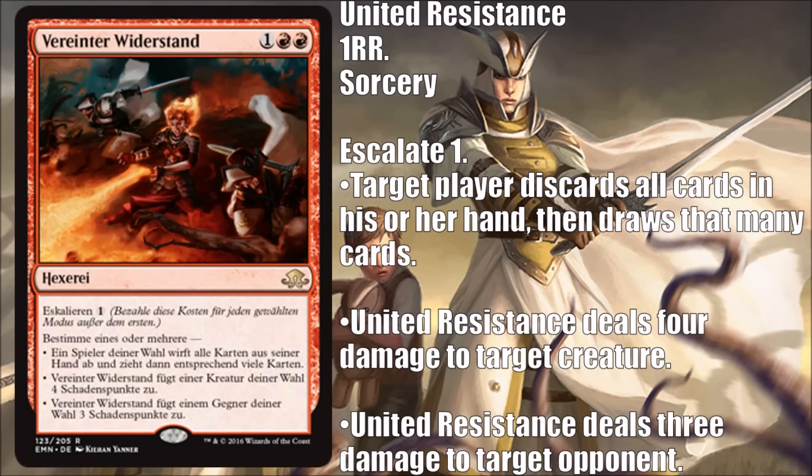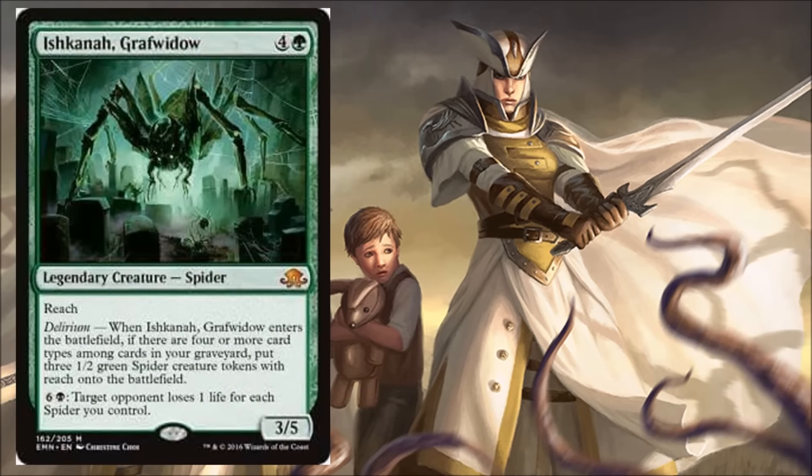Next we have Ishkana, Grafwidow — four green and one, mythic legendary creature spider, three-five with reach. The delirium ability: when it enters the battlefield, if you have delirium, put three 1/2 green spider creature tokens with reach onto the battlefield. You can also pay one black and six: target opponent loses one life for each spider you control. Mark Rosewater showed this card off today in his article. This is a card people would have loved in old Innistrad — if you ever drafted the spider spawning deck, it was awesome. A lot of folks have been clamoring for a spider lord or legendary spider all these years, and this is that.